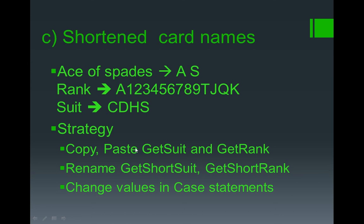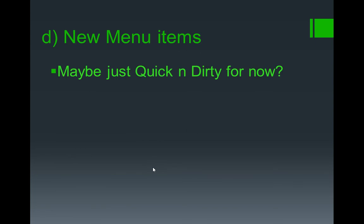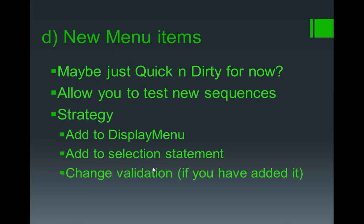So we are back and the final thing is just to make sure we can add a new menu item. I will be honest with you, I am just keeping it quick and dirty — I am not bothering with any of this, I am just adding on hidden options within the menu. But you might as well know how to do it properly, just so you can keep tabs of what you have changed and make sure you can test new sequences. This is the quickest way of doing it. Obviously you are going to add the display menu, change the selection statement in the main procedure, and if you have added some validation don't forget you will have to add that otherwise it won't work.